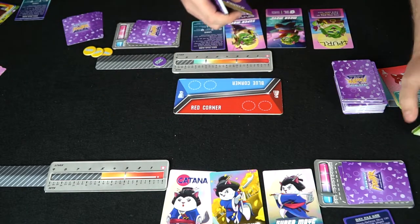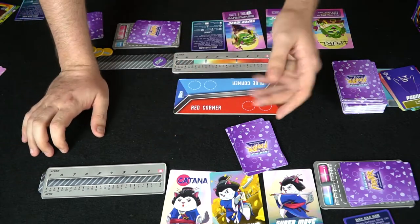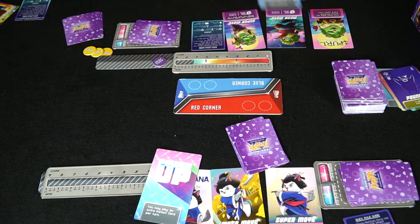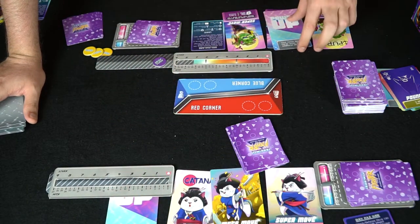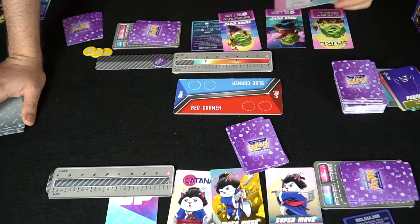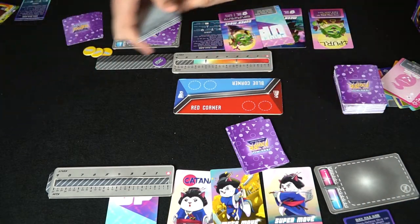The attacker hit three times, so those three cards go onto the meter stack, moving it up. Play keeps going back and forth until somebody's life total reaches zero. Don't forget — on your turn you can use these mega and super moves. At the beginning of the game you can also randomly assign one of these power-up cards, which gives benefits like playing an extra instant card once per turn or having kitten block cards block two additional hits.